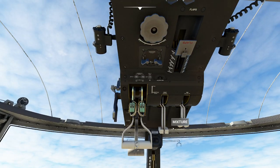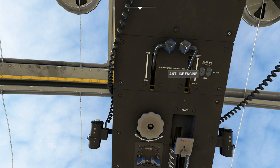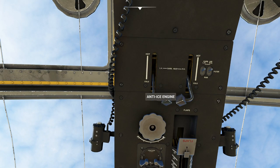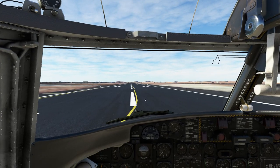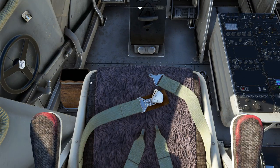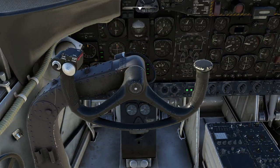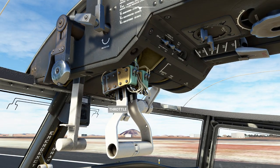Now we're going to go ahead and test the carb heat. We'll pull it to idle and see if the engine cuts out. We can also test the auto feather. That looks pretty good — give it a couple RPM and we're ready to rock. Our flaps are set, controls look good. We're going to do the good old-fashioned wipering of the controls to make sure everything's smooth. Landing gear is locked down, gear handle in position, flaps set to go. We're ready to rock.